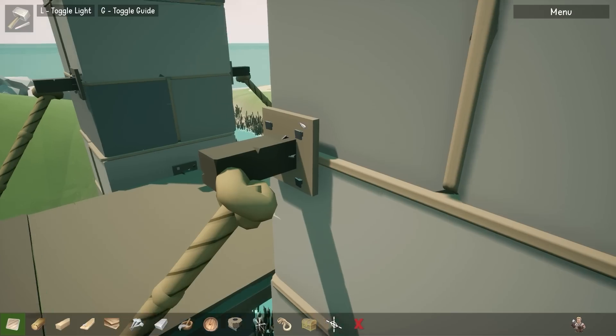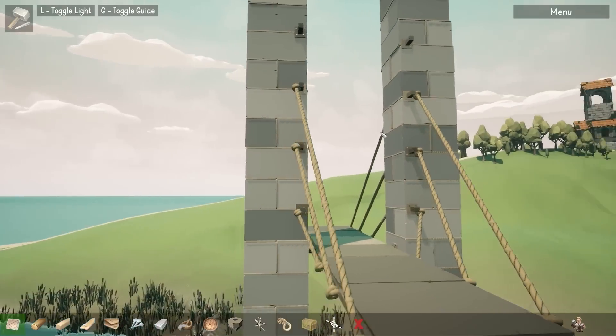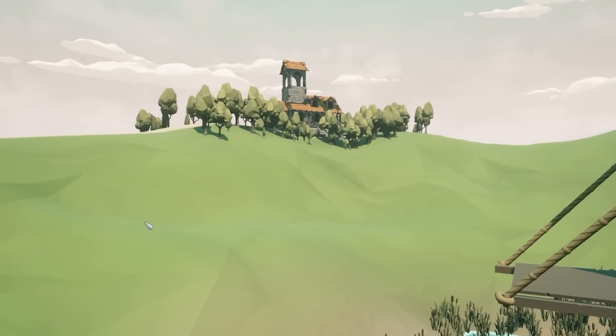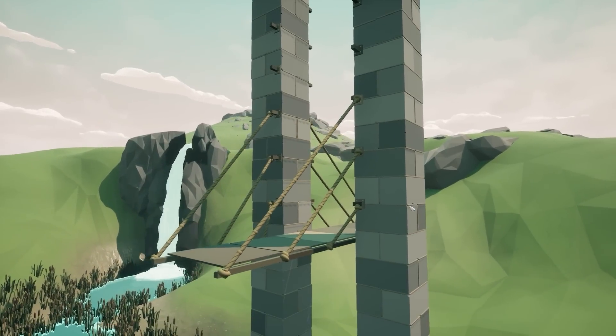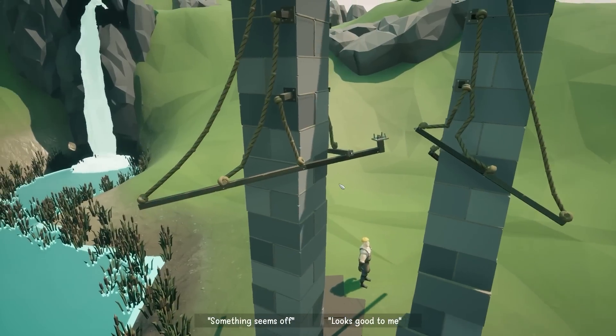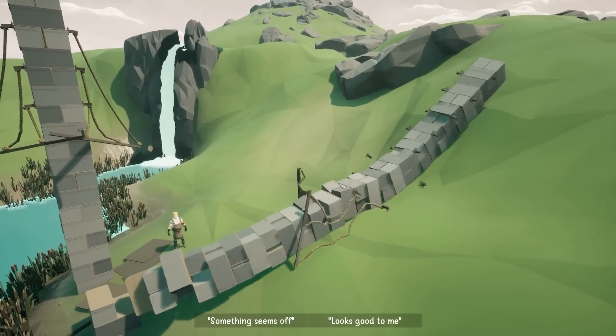I found another way — I use fixed beams to connect to them and we've connected like that. Hopefully this could work, so we just extend up and extend our bridge along. Let's press build and hopefully everything is attached. Yes, it's attached. Whilst the bridge deck did break, everything else — oh no. Oh boy.